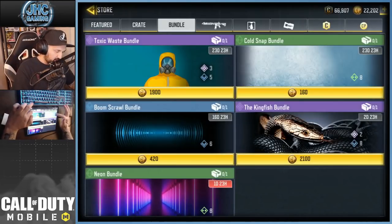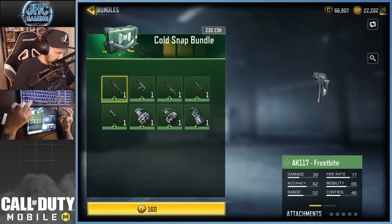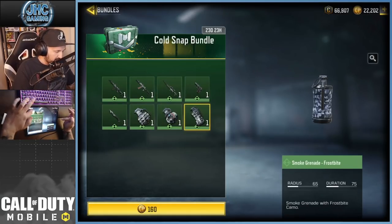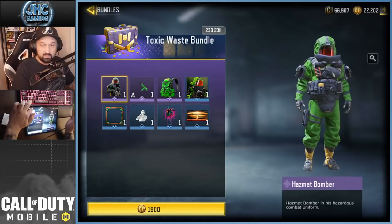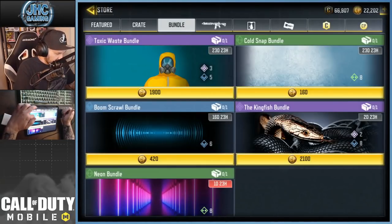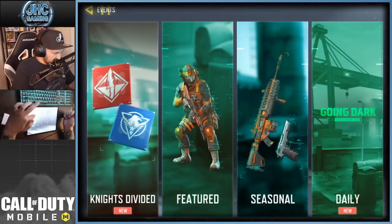What's the other one — cold snap? It would be nice to have glacier stuff, but it's frostbite. Two new bundles and I don't think I'm gonna buy either, but we're gonna go for some hazmat bomber gameplay so you guys can see before you buy. That's a great bundle by the way, and I bought this soldier in crates — it cost me way more than 1900 COD points.